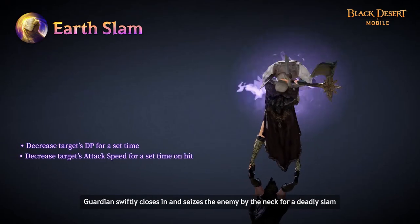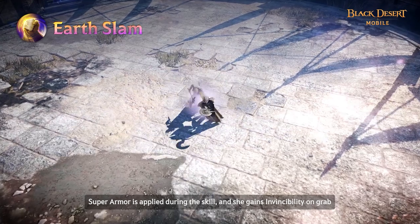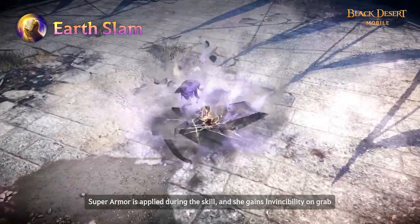Guardian swiftly closes in and seizes the enemy by the neck for a deadly slam. Superarmor is applied during the skill and she gains invincibility on grab.